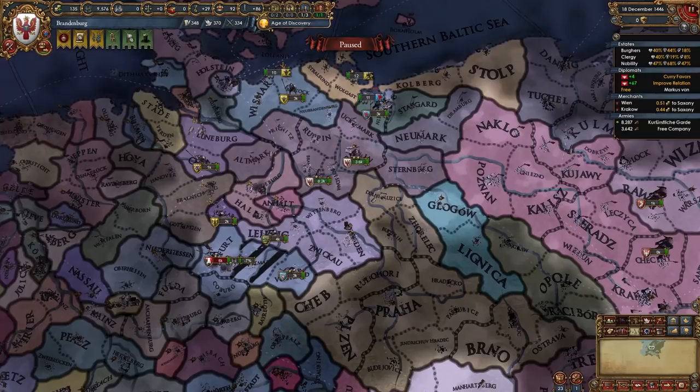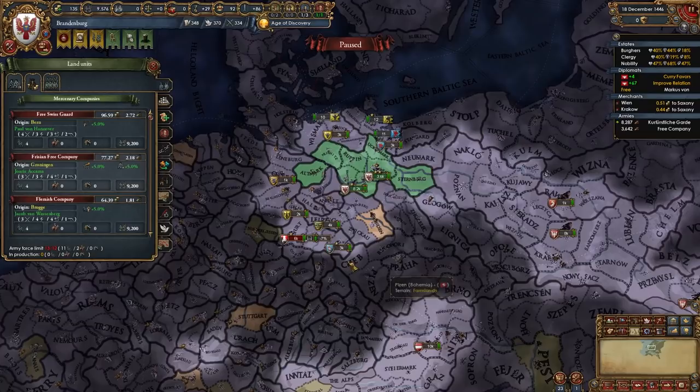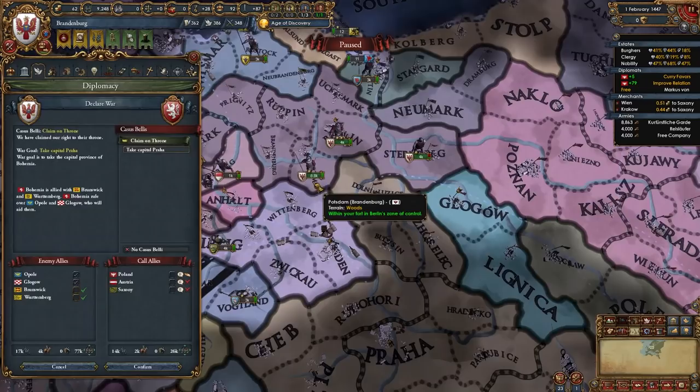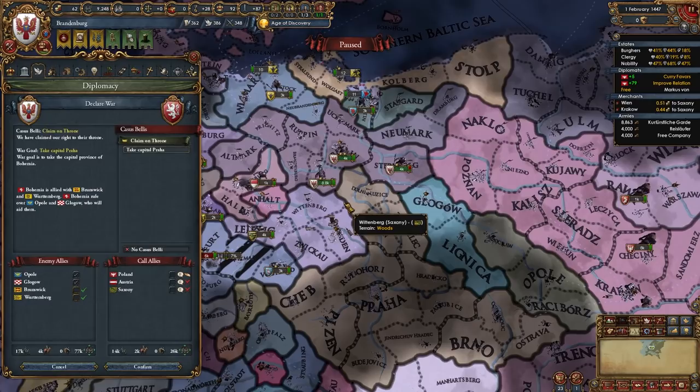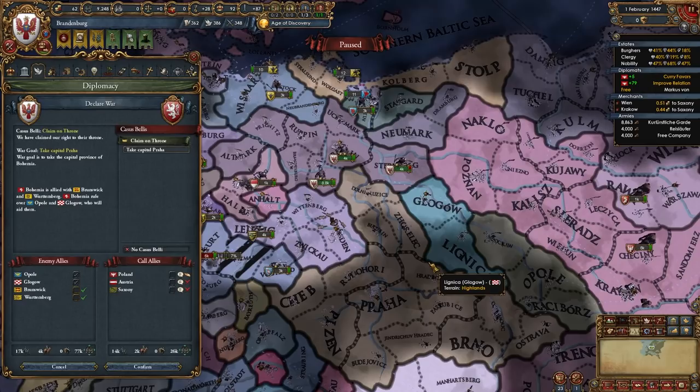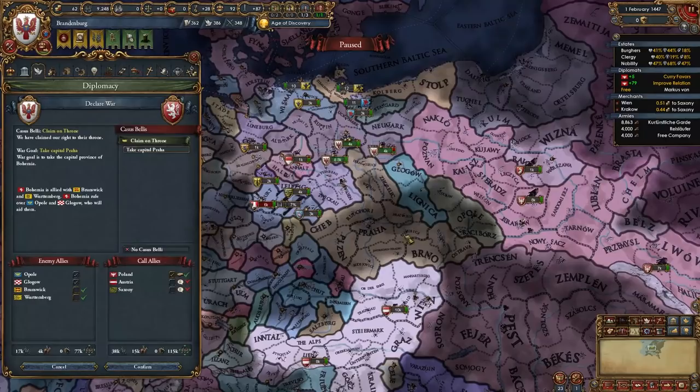Now it's time to get ready to declare on Bohemia and hopefully Poland or Austria will help us out — otherwise it's gonna be really hard to get them in a PU with just us against them and their allies. I am gonna be hiring another mercenary company before this war with Bohemia, just because they're pretty strong and they have a couple of allies too. In your case you might be doing this a little earlier or a little later, or you might not be doing it at all. This is just an added bonus — if you happen to get your dynasty on their throne you can do this, but your game is not gonna go badly if you don't.